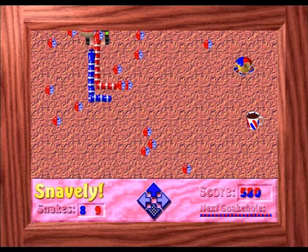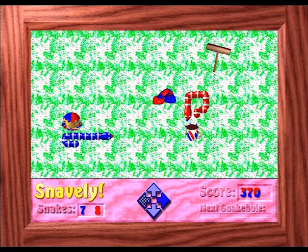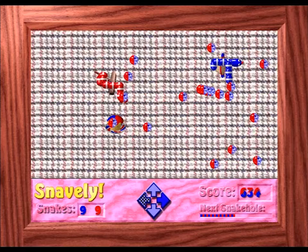The final thingy — and yes, this game refers to everything that isn't a snake or snake egg as thingies — is the egg beater. This nasty appears from the left side and moves around erratically, splattering eggs as it goes. It's good to deal with these ASAP, and it's easy enough to do, with the egg beaters falling apart on contact with a mighty snake.